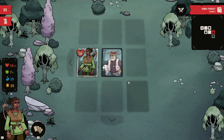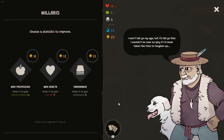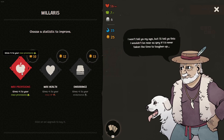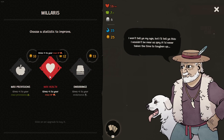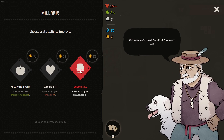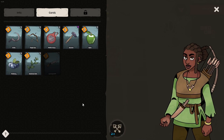There's a merchant here — Melaris, a gruff old shepherd who seems to have lived a thousand lives. We can spend money to get a buff for the rest of this run: more endurance, more hit points, or plus to max provisions. We're going for max provisions. And since I have money, let's go endurance as well — that gives me one additional active card.